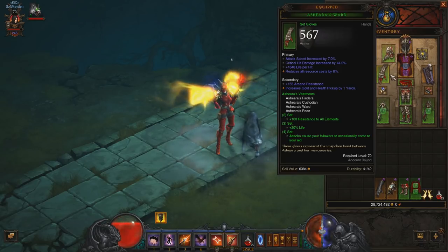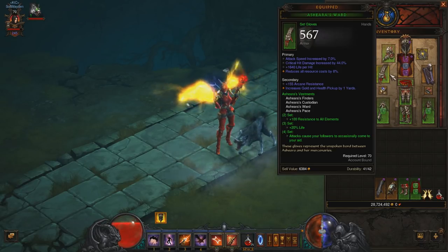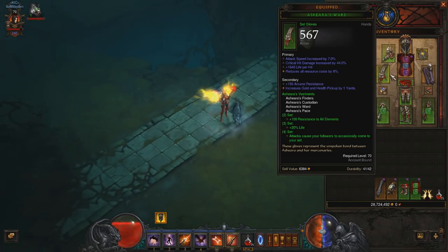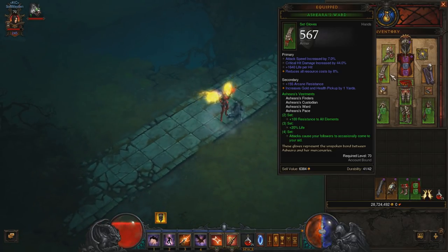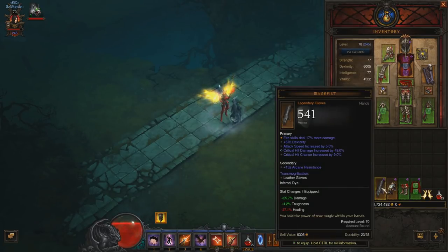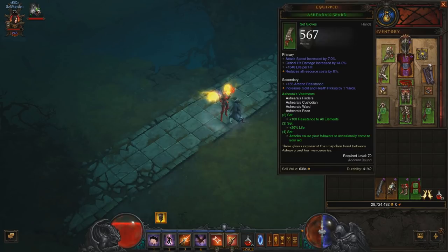With this set compared to my normal gear I go from something like 480k to 560k HP, so a pretty big HP increase. But the 4-set bonus is the one that makes you decide to craft this set over other sets. You can get toughness anywhere, but the 4-set bonus is pretty crazy good. I reckon this is a very good set in Hardcore — a very nice stepping stone for most classes until you can get your best-in-slot legendaries.